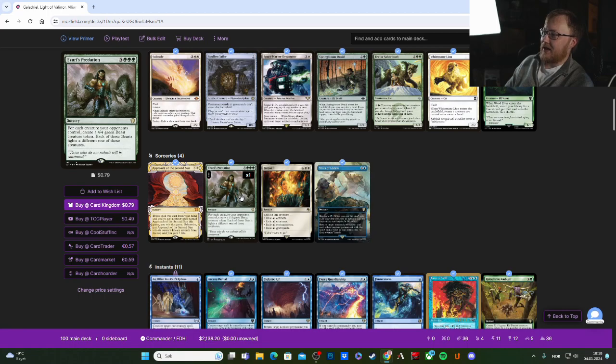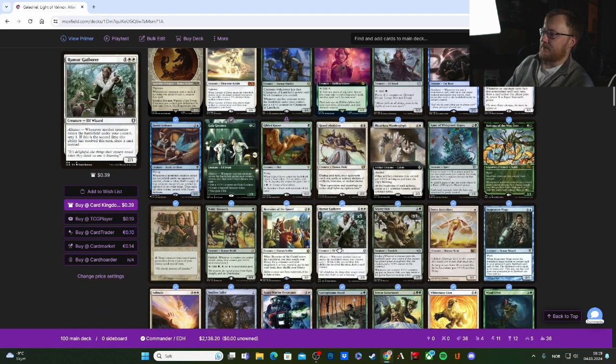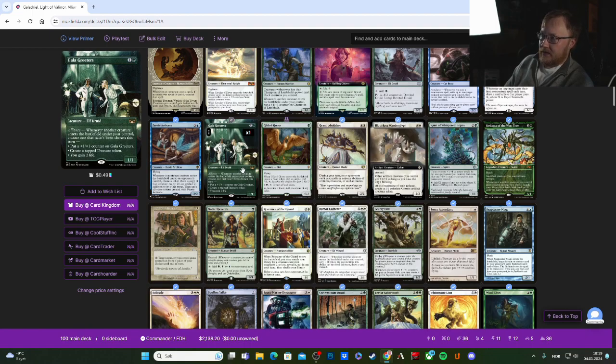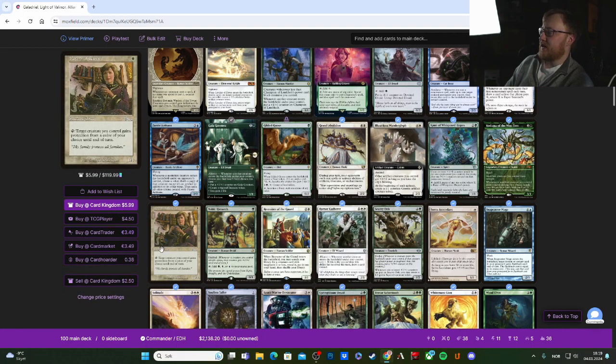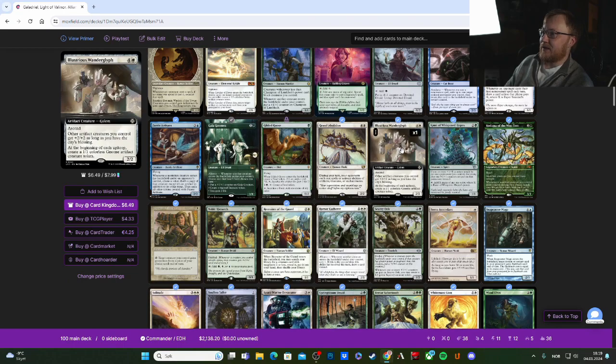There are a lot of things that benefit when creatures come into play and cards with the Alliance ability. One of the biggest standouts is Faerie Artisans — I really recommend this one. Whenever a nontoken creature enters the battlefield under an opponent's control, create a token that's a copy of that creature except it's also an artifact, then exile all other tokens created with Faerie Artisans. So if opponents are putting down two or three creatures, you're constantly triggering Galadriel.